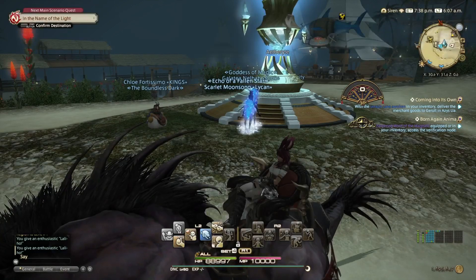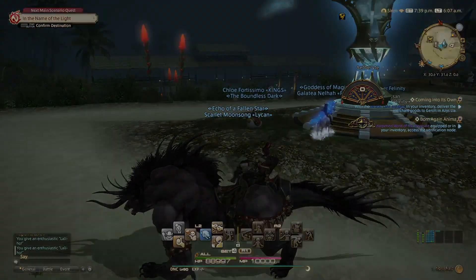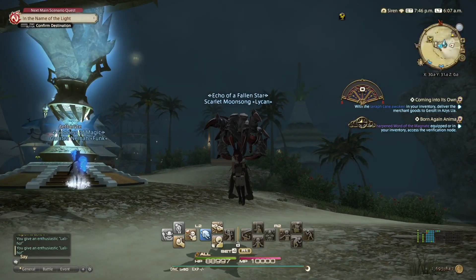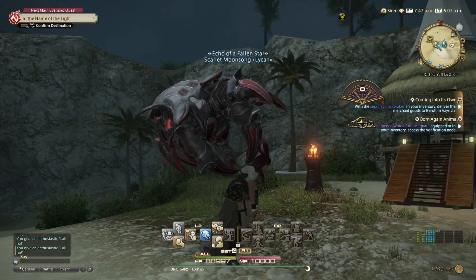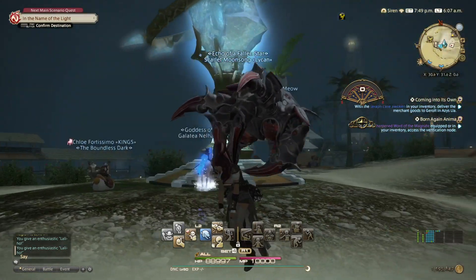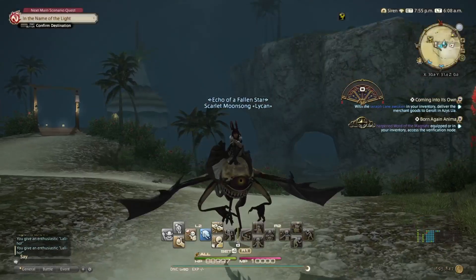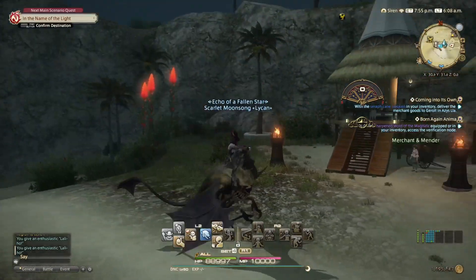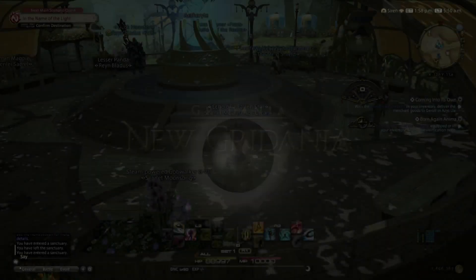Well, I'm showing you the Barding. These are the mounts that you get. Basically, as you go through the game, you get achievements — you should know this even by now. Like, if you defeated Ifrit for your class, things like that. These are the mounts and Barding that you can get when you go to talk to a specific gentleman in New Gridania.